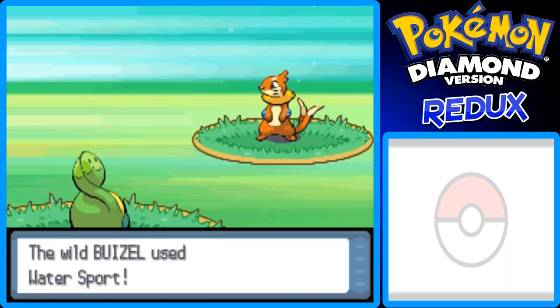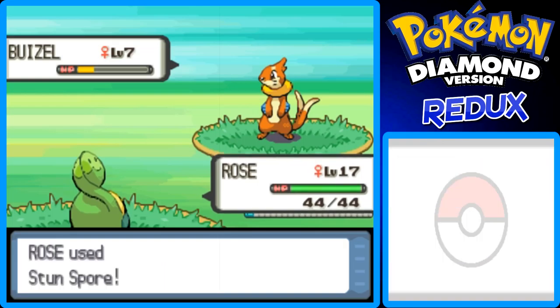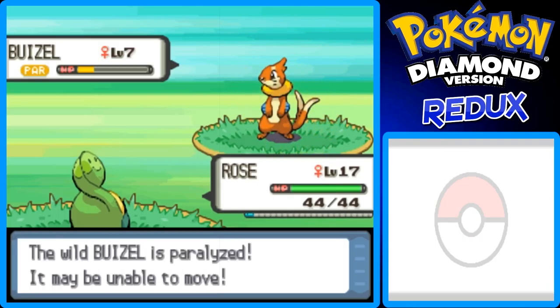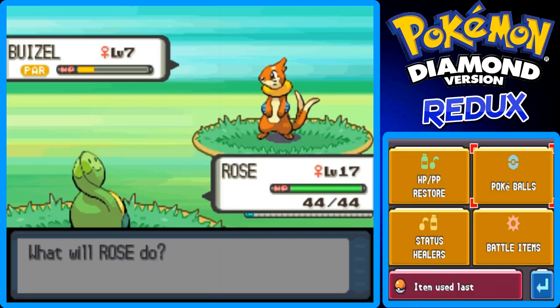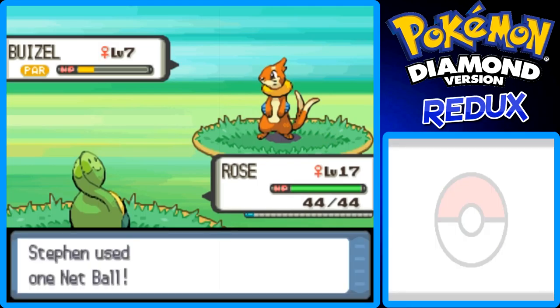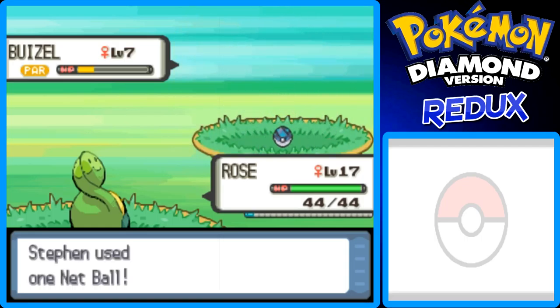Water Spout is a different move for like a Wailord or Kyogre — it's a really powerful Water-type move. But anyway, it's paralyzed now. So let's use the Bag — this is why I bought a Net Ball, because I want to catch this Buizel with it. Let's try it. One, two, three — and we caught it in the Net Ball. Awesome.